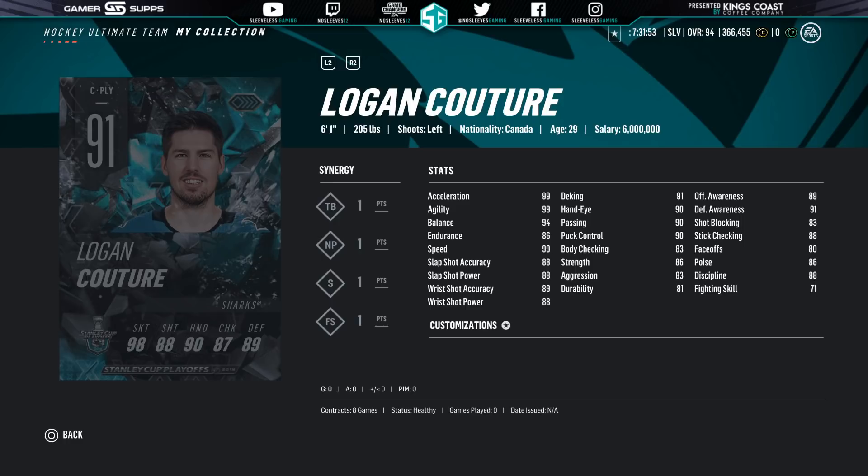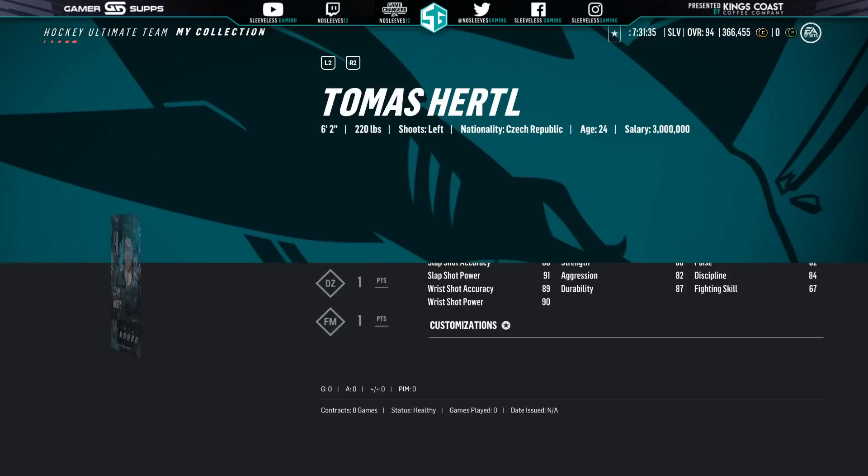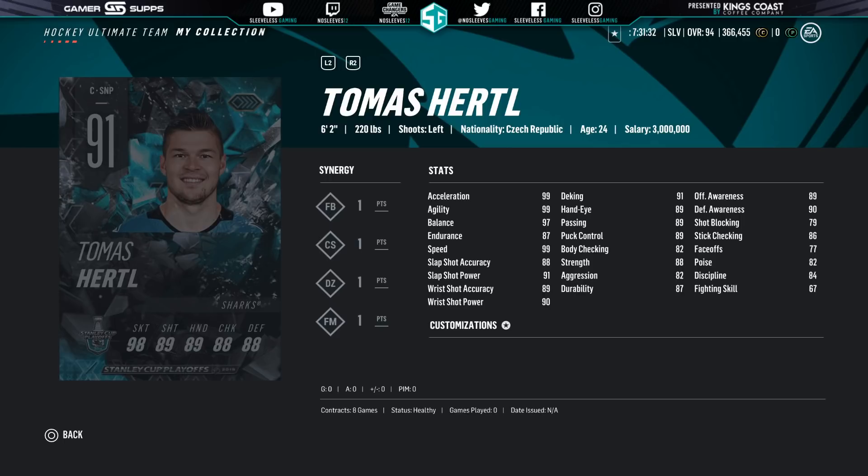On to my Sharks — Logan Couture is the first one. Love this card. Will have it before the second round when he is a 99. Let's go, Sharks! And then the best one — I'm super happy, I voted for him at Community Team of the Year — we got Thomas Schertl. Glad he had a fantastic season this year, and I'm super stoked he has the potential to get a 99 card. I mean, come on — they're going on to the second round. Let's be real.